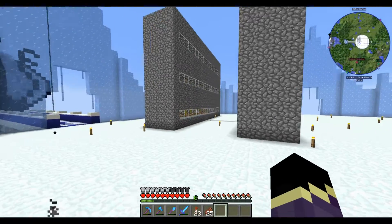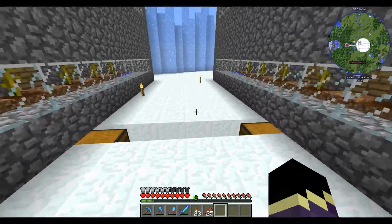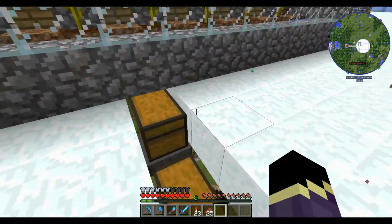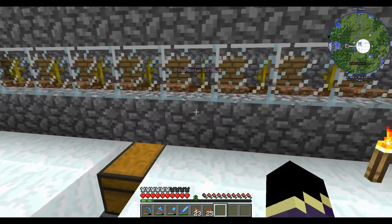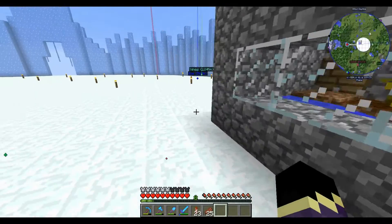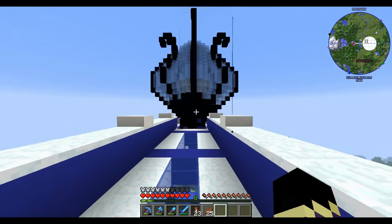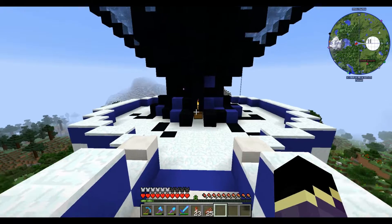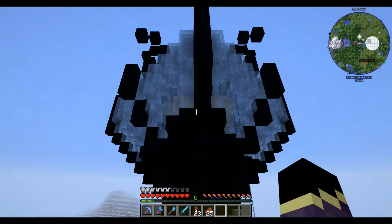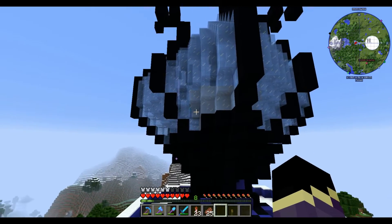Up here was going to be our original first base, but I decided I wanted to do something different. Instead, we just built farms up here. We made a nice pumpkin farm and a nice melon farm — these are automatic. I just sit up here and I've emptied these a couple times already, so there's actually a lot of melons being produced. This weird looking thing over here is a small sugar cane farm — it's not the prettiest, but hey, it works.